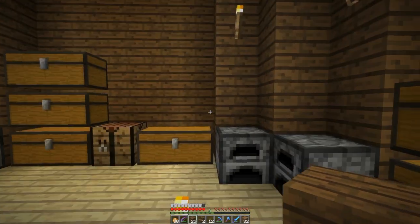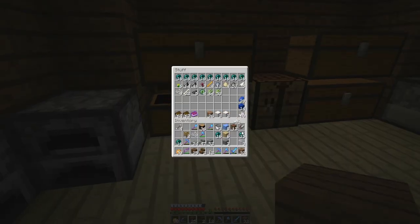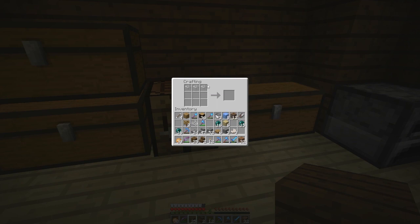What I'm going to do today is make a daylight sensor. This is something you can do in the new snapshot, and you use nether quartz to make it. I need three of those and some half slabs. So the way we make it is glass on the top — I guess that's how it looks — some nether quartz inside, and some half slabs on the bottom. It gives us a daylight sensor.